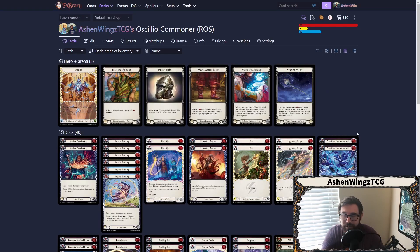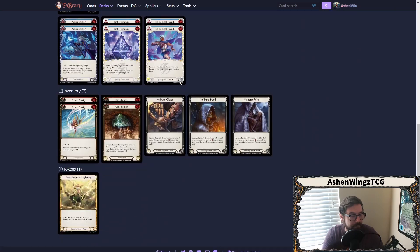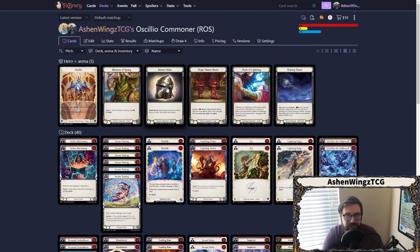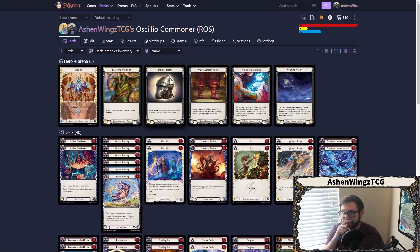Let's take a quick look at the equipment suite. First we have Iron Rot Helm — this just blocks one. I would like to theoretically play Flash of Brilliance, but you don't really get a lot of the sigil effect from it. The thing with Flash of Brilliance is that when you block with it, you can discard a lightning card and then bounce an aura back to your hand, but you don't really get to do that a whole lot here. So you could run Flash of Brilliance instead, but I just run Iron Rot Helm.